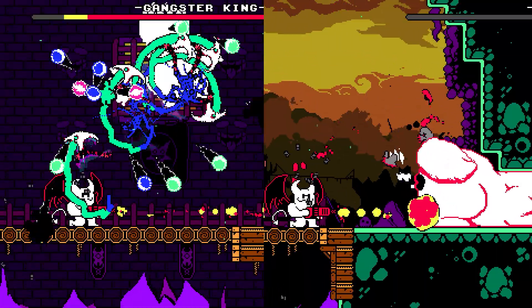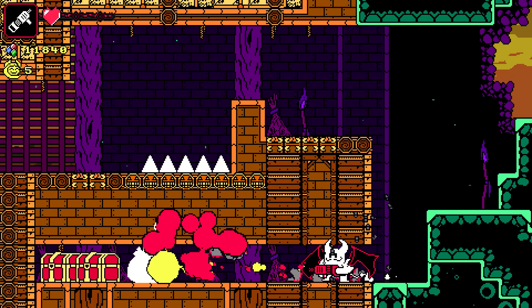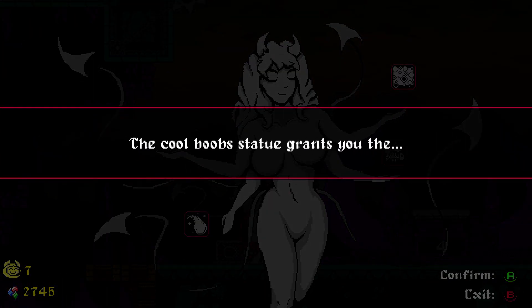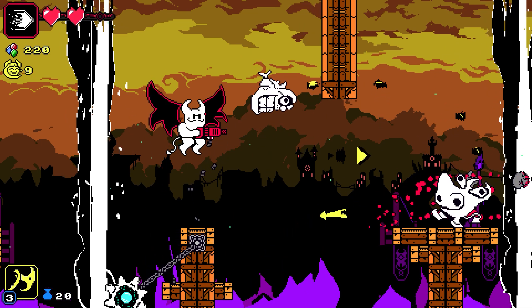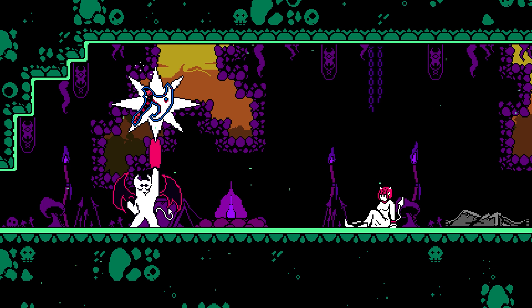There are two amazing boss fights in the game that are challenging but satisfying to learn. Around levels you find chests which contain money that can be spent on new weapons from the Boobs Statue Lady. Each of the weapons is distinct and excels in different scenarios. There are special weapons as well which you earn after defeating the bosses.